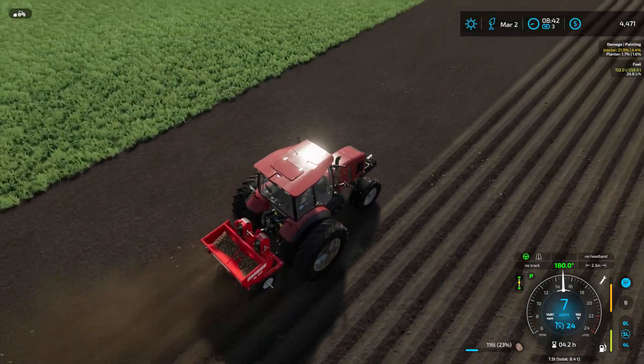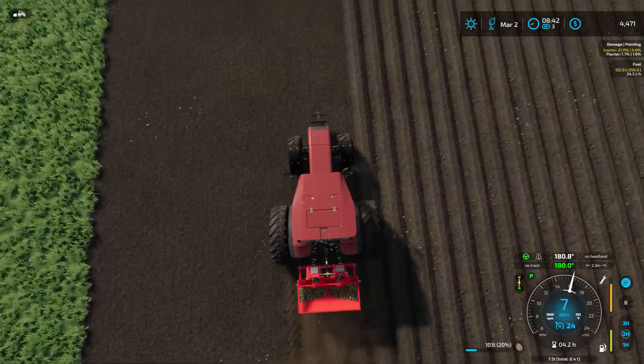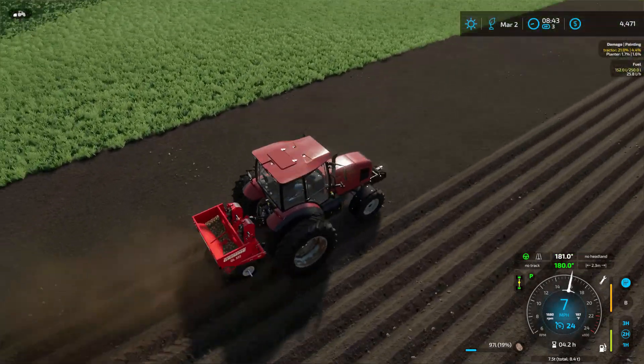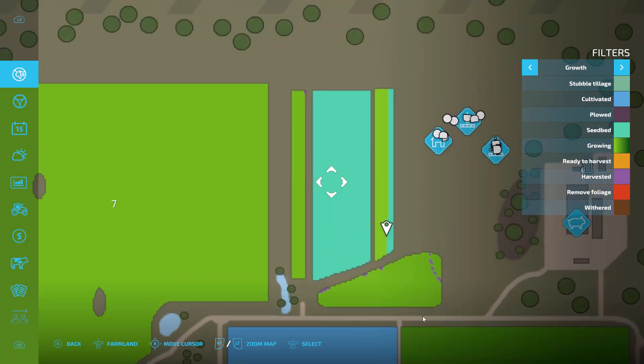I check if this row is going to go okay - I started it a little bit over, but it looks like it's going down good. Potatoes going down. Make sure it looks good on the map - yeah, it looks okay.